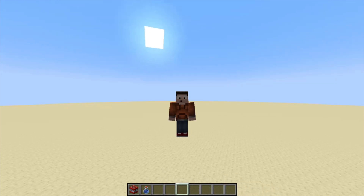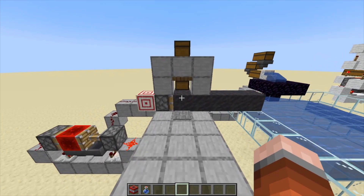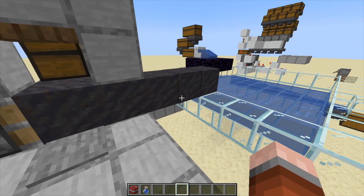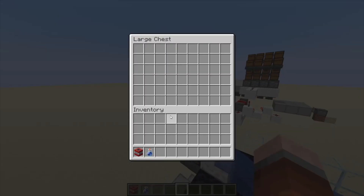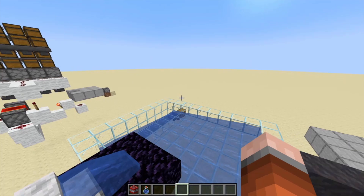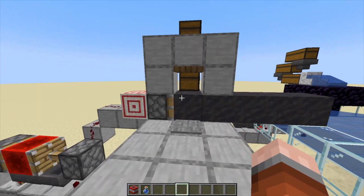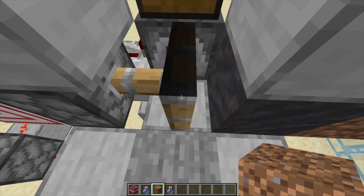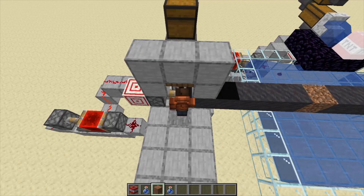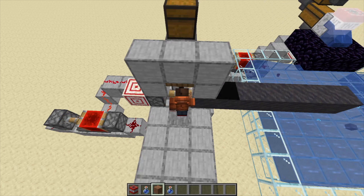Hi YouTube. In this video I'm going to show you how to make this automatic mud farm. It works by placing dirt which gets pushed out to be blown up by TNT and collected. Once you fill these chests with TNT and water bottles the farm is ready to run. This is the farm in action. Let's build it.